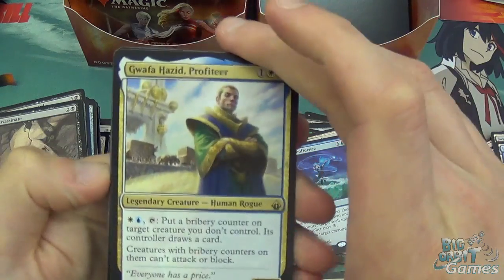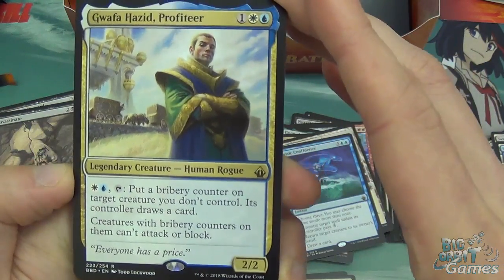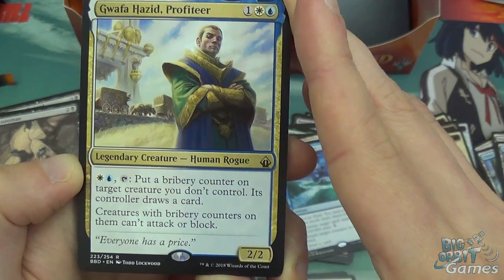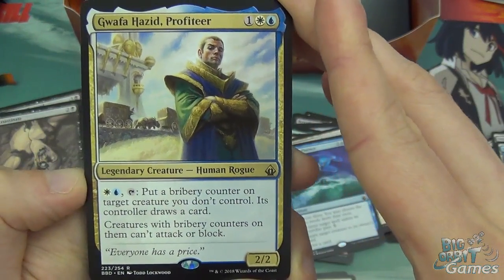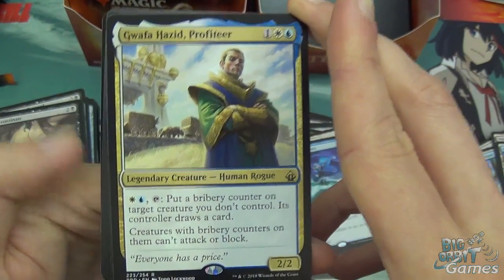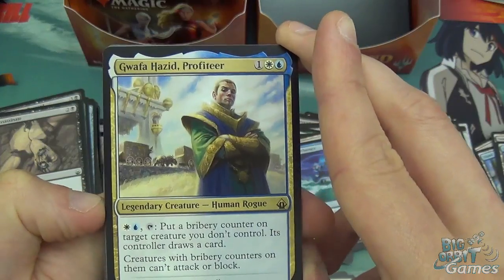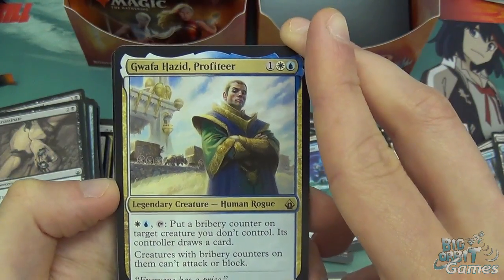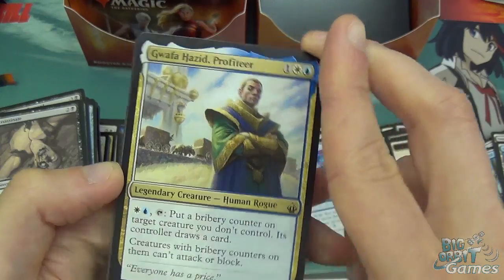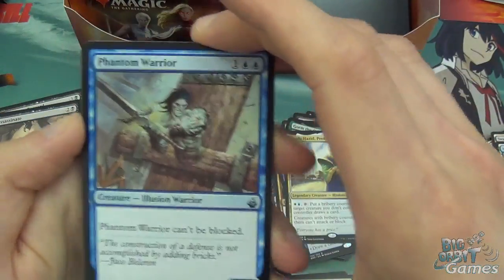Warrior Island, and Ghafer Hazid Profiteer — one white and one blue for a legendary human rogue, 2/2. Pay a white and blue and tap him to put a bribery counter on a creature you don't control — its controller draws a card, and creatures with bribery counters can't attack or block. Pretty good in the whole lockdown style of white and blue, but giving them the benefit of drawing a card is a downside — you don't want to give people cards. There's probably better things out there.